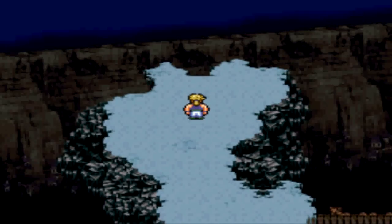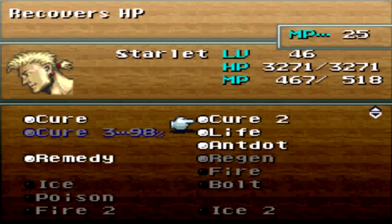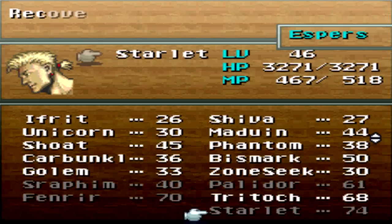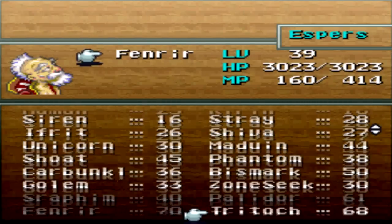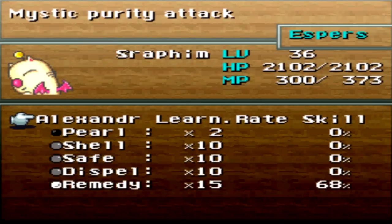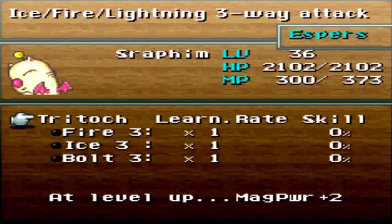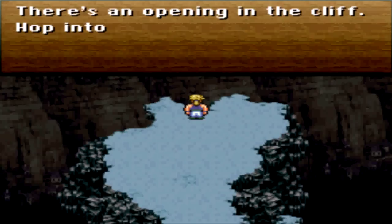Some kind of hole opens up. Let's check out our new magic site. Cure first of all. Espers — he's still learning Starlet, I believe, almost done. He's almost learning Cure 3. Go-Go obviously can't learn any Espers. He's learning Fenrir, almost done with that. And Mog is learning Straphum, who he's almost done with. Alexander teaches you Fire 3, Ice 3, Bolt 3. Awesome — that is sick. One of the best Espers in the game.